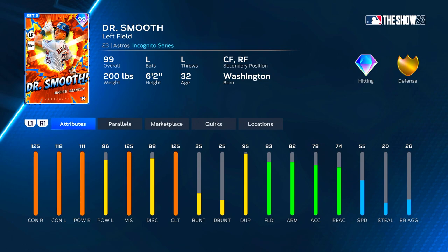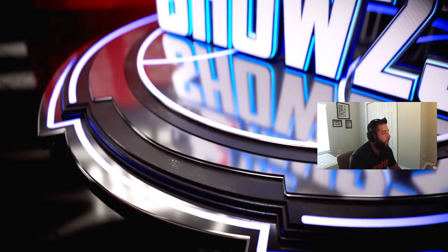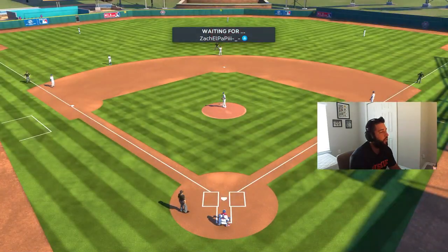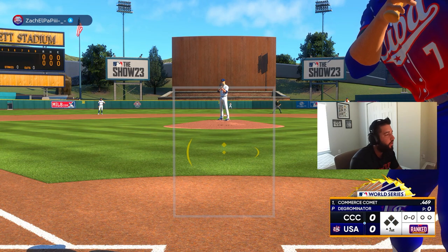He'll be playing left field and hitting third. Our opponent is Zach El Papi — he's got deGrom on the bump, so we're facing a righty. We've got Verlander on the bump for us. I haven't faced deGrom yet, let's see what he's got.